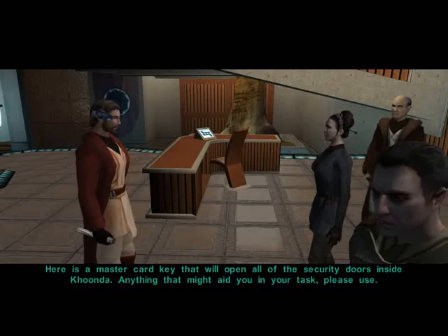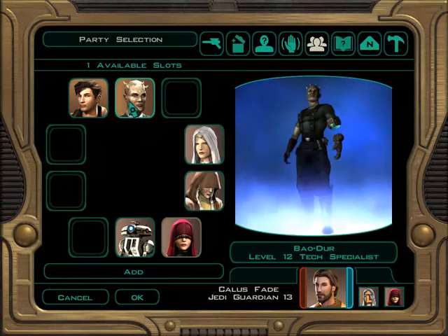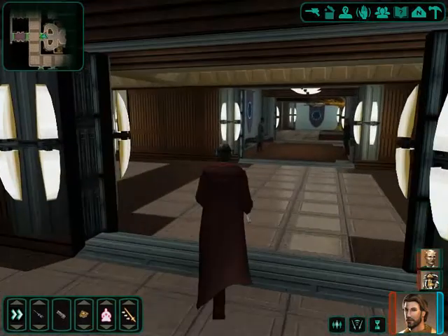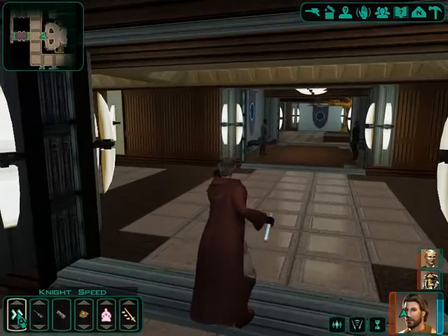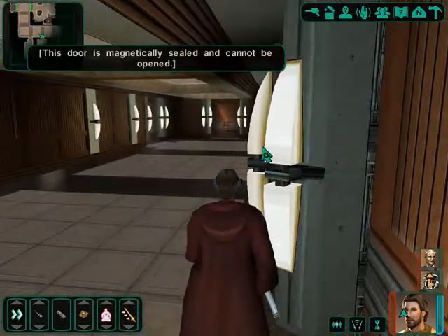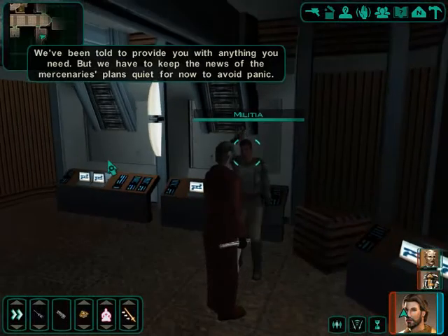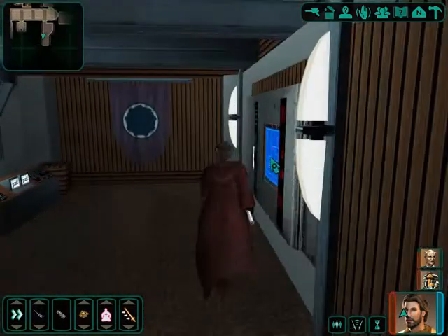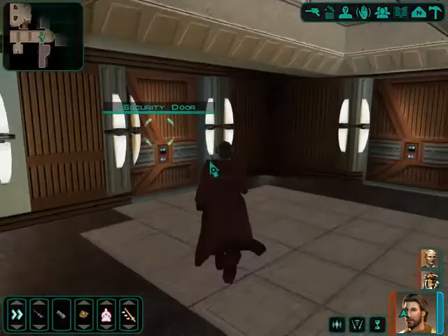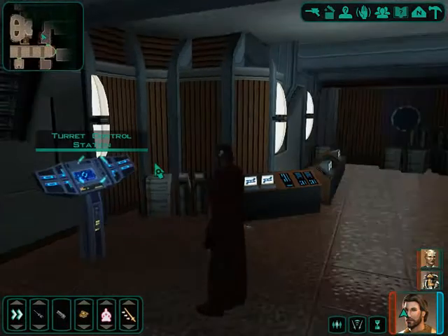Okay, I'll check out the defenses. Let's swap out these two for these two. We've been told to provide anything we need, though we have to keep the mercenaries' plans quiet to avoid panic. There is a droid thing here — Torx controls.